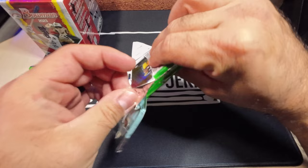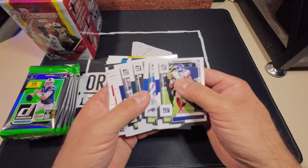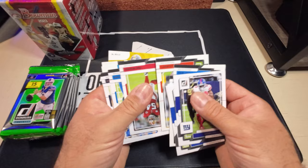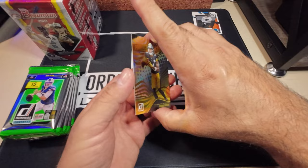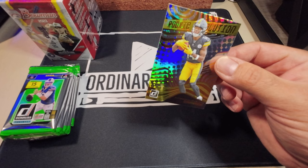Got a sneak peek at a Revolution inside. There's a massive stack of base here and I'm looking for the name variations so I'll glance through these. Short print — name variation! Getting into our rookies: Brandon Smith and a Jordan Davis. And it looks like the Revolution I spotted is a really nice Rookie Revolution — George Pickens! That is a winner there for me.